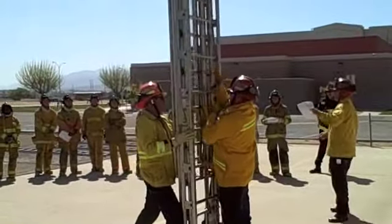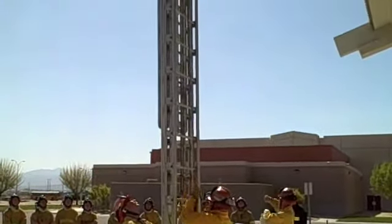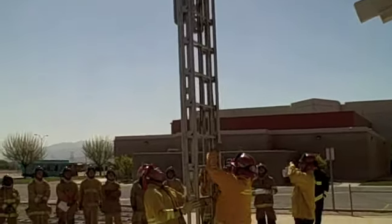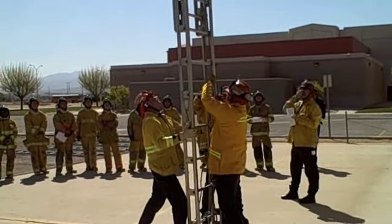A little bit heavier ladder. Stand over your hand. Turn that halyard. Close it down. Turn your ribs in if you need to block that halyard. Ladder high. Lock the dogs.